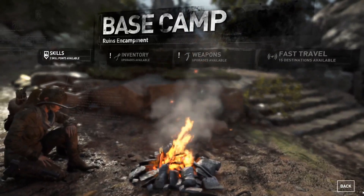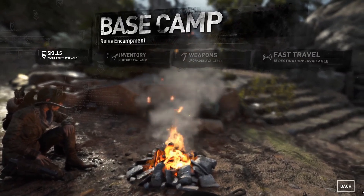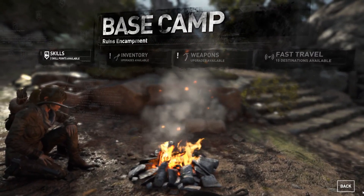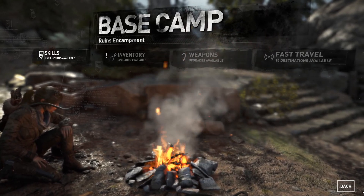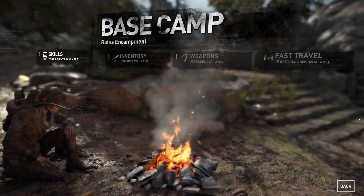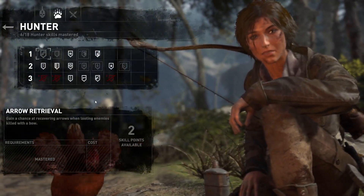Alright guys, welcome back to another episode of our Rise of the Tomb Raider Expert Survivor playthrough. We are back and about to meet up with Jacob and get ready for that Trinity invasion we talked about before, but first we've got some skills and upgrades we can get on Lara Croft, on our character.